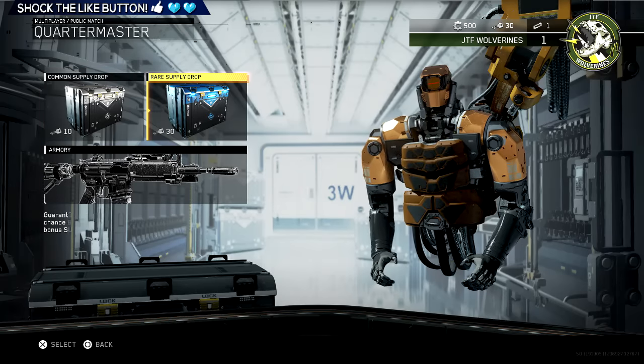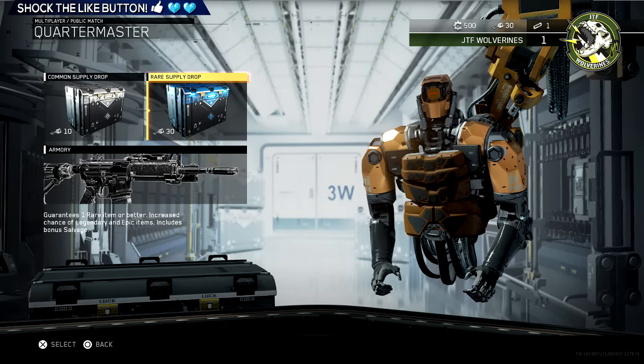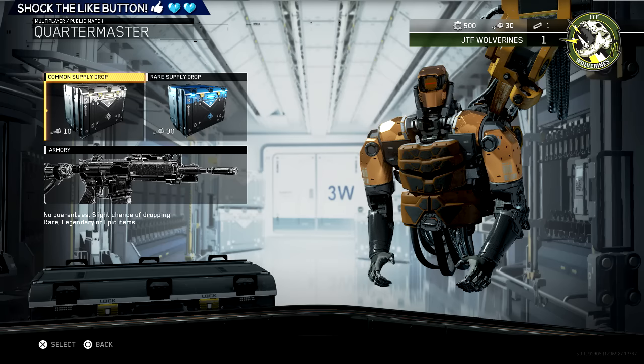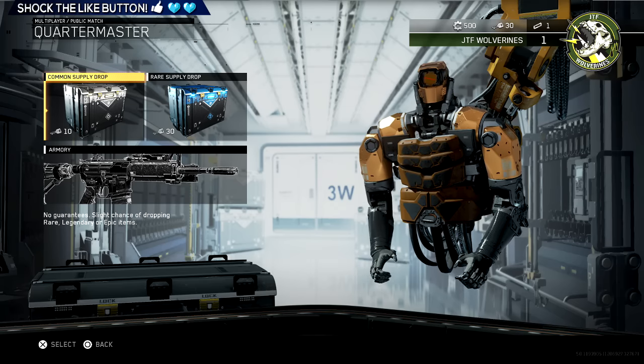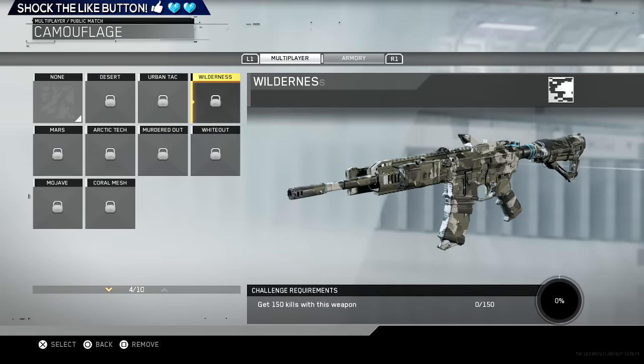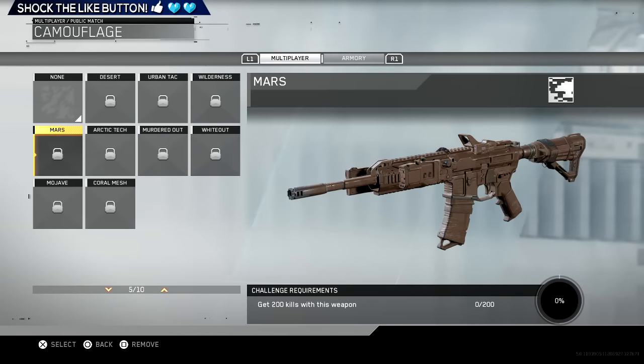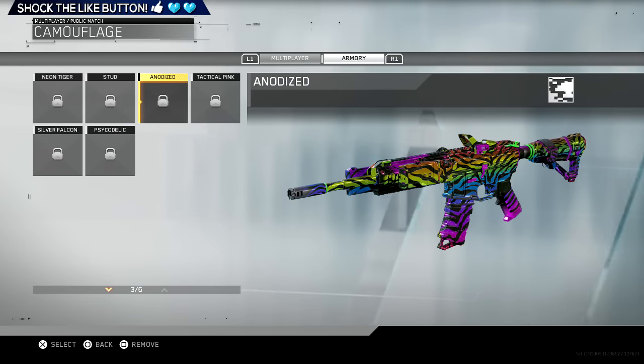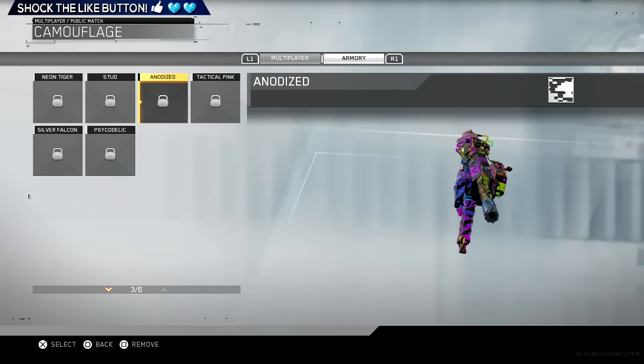Common supply drop, rare supply drop — so there are supply drops, big deal. It looks like we have 30 of these things. The camos look really nice, I'm not gonna lie — those are some nice looking camos. That camo is called DVG Ghost, I'm pretty sure.